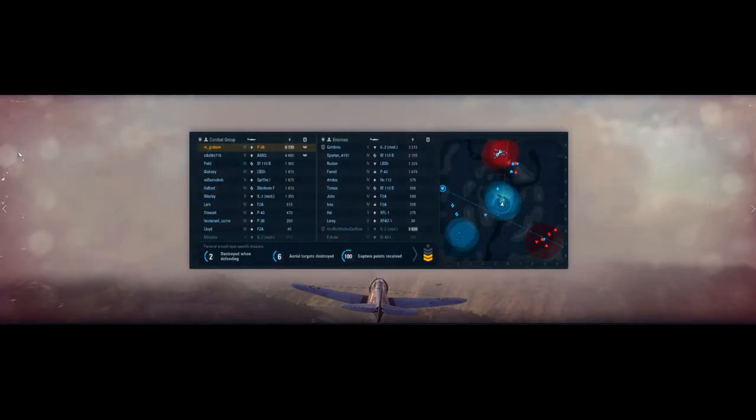Here's a shot of the teams during the battle. You can see aircraft flying about on the map — we both have two areas captured right now. The P-36 is a fighter; fighters are diamonds. Heavy fighters are diamonds with a slash. The upside-down triangle is attack aircraft. Aircraft like the F2A and P-43 with a cone-top shape are multi-role aircraft, meaning they carry bombs and rockets and can also fly as fighters. Some names like Lars might be bots, but Lieutenant Curry, Chubbs, Poldy, Wilber, and Van Richtoven der Roos are certainly players.